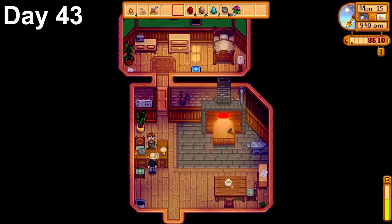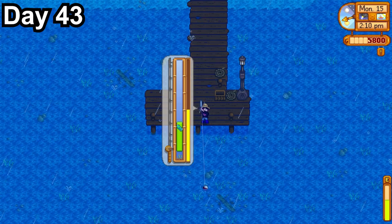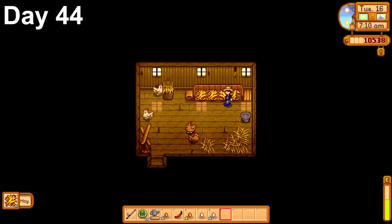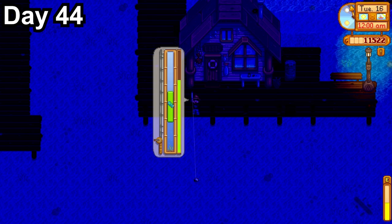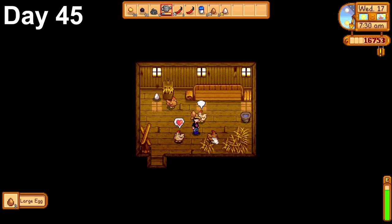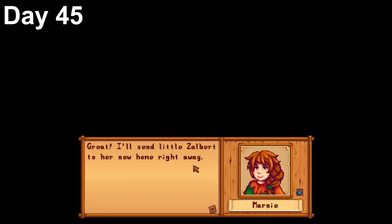Day 43 was rainy — no watering needed. I broke all the rocks in my quarry and went to Clint's to upgrade my pickaxe to gold. After fishing the rest of the day I made around $4,000. Day 44 was great because my red cabbage finished growing. I watered crops, fed the chickens, headed to the community center — now only two more items left to finish the dye bundle: a duck feather and a sunflower. I then went fishing and got level 10 fishing, choosing the Angler perk which makes me earn 50% more from fish. I made about $4,000 again. Day 45, Robin finished building my barn and I picked up my gold pickaxe.